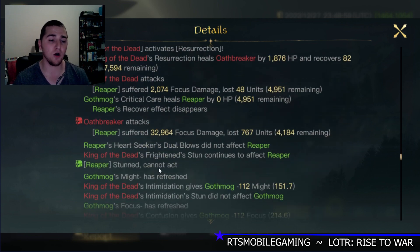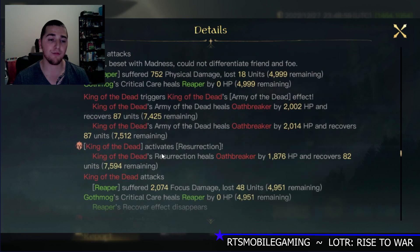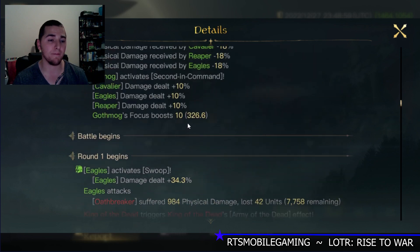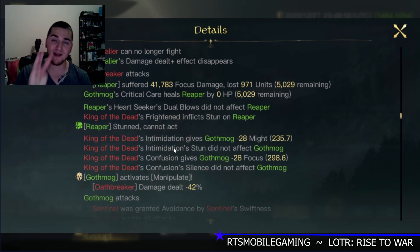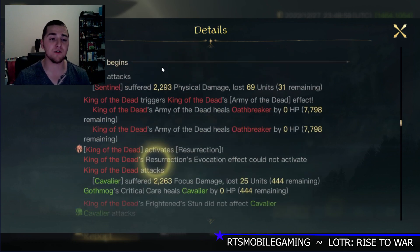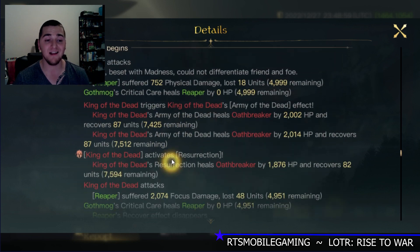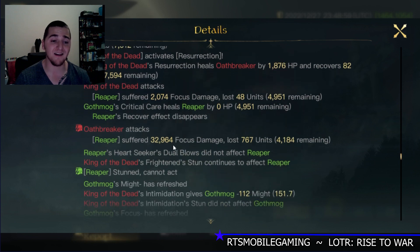The Reapers are stunned again — two stuns, three stuns in the first four rounds. They got stunned in round one too. So that's three stuns from the Frightened ability. RNG really got the victory over me in this fight, but that's why Frightened is so powerful — that's why many people run anti-stun.